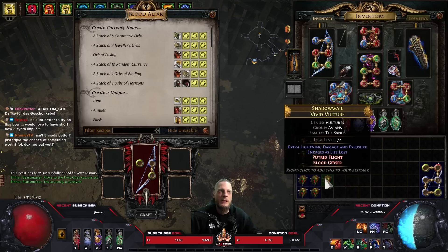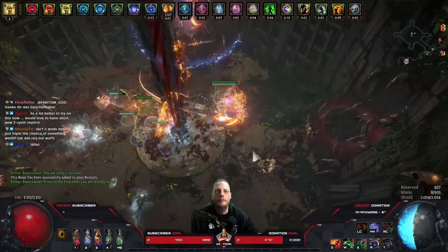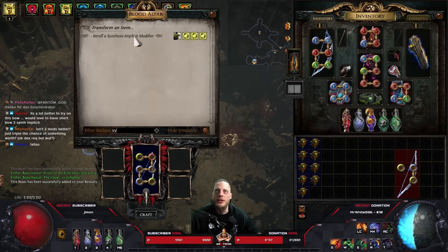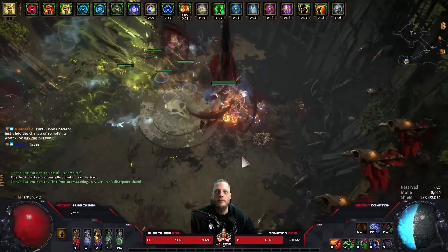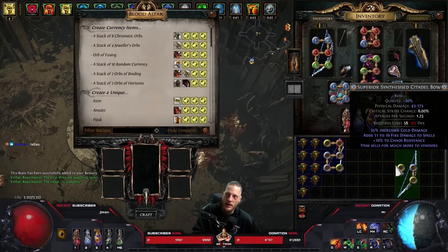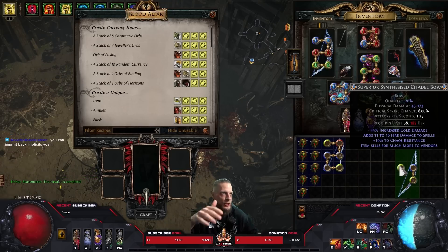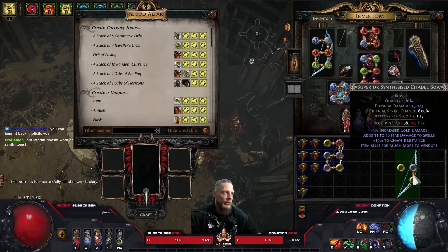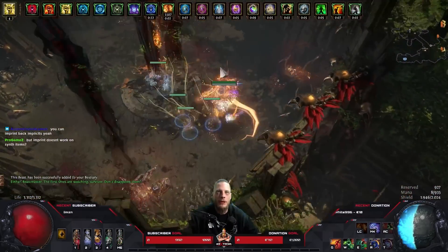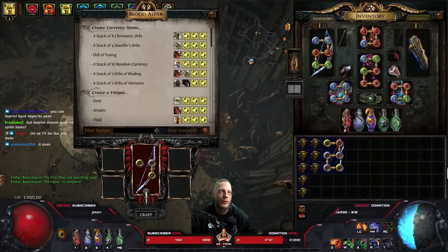Sadly we don't have an imprint beast - I would like to test this. Chaos res, oh well - couple more on this one. Someone asks: 'Isn't the triple implicit better? Triple the chance of something worth?' No - it only takes one of these modifiers and replaces it, it doesn't change all three modifiers. So now we have cold damage, fire damage to spells, and chaos res. If we go again, we have chaos res, fire damage, and now lightning damage instead of whatever was there before - it only replaces one mod each time.